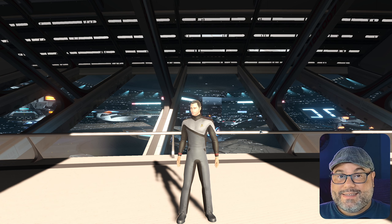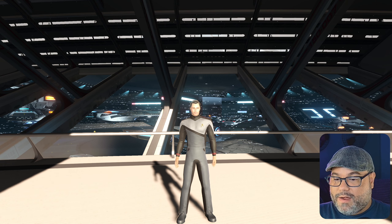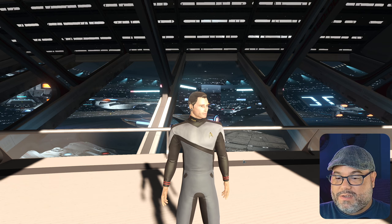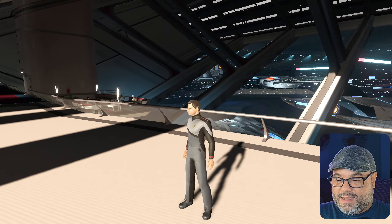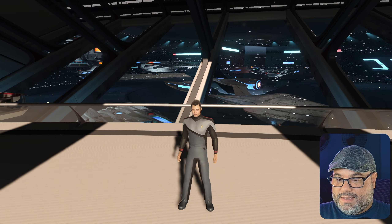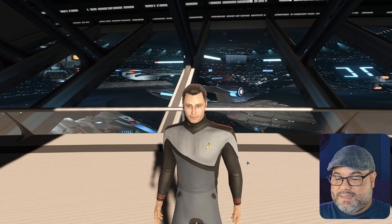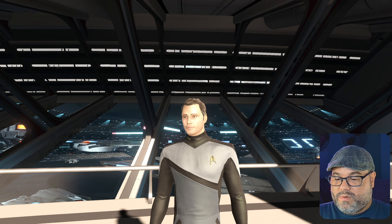Let's go ahead and take a look at the items. Right now I am in Earth Space Dock with my character Shikar, and as you can see he is rocking that new Star Trek Prodigy uniform. I think it looks great — I really like the look and the design. I'm really enjoying this new Delta that they have for this uniform. It's very neat.